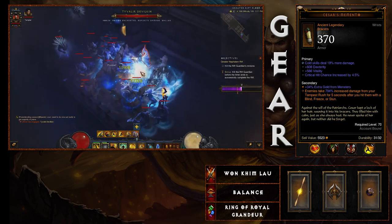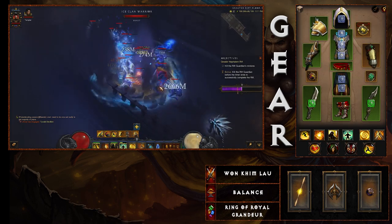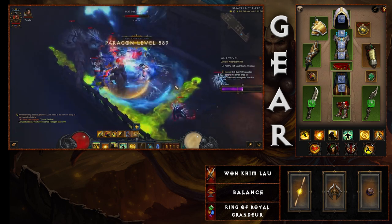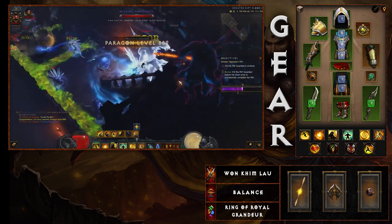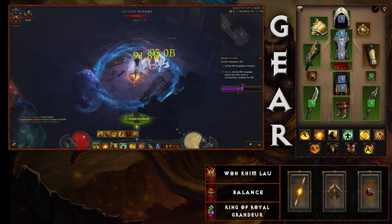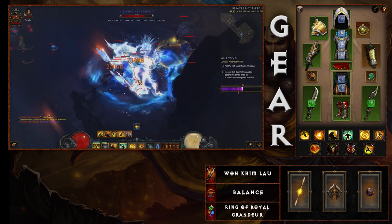In Kanai's Cube, you're also going to have the Wan Kim Lao, which activates Cyclone Strike when you hit with Tempest Rush. This isn't always a guarantee, so sometimes you will need to use it manually. We'll get into that in a second.